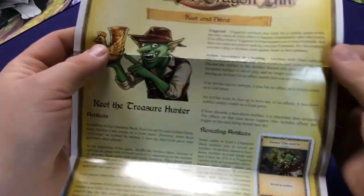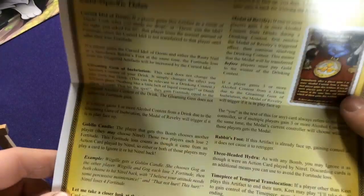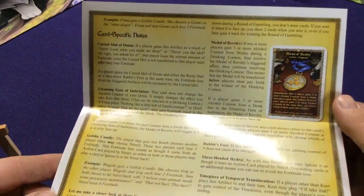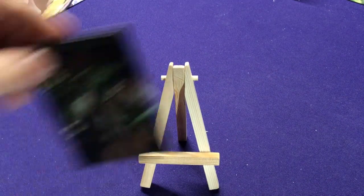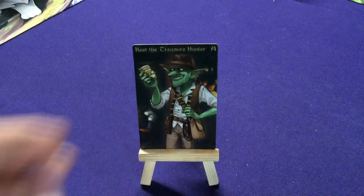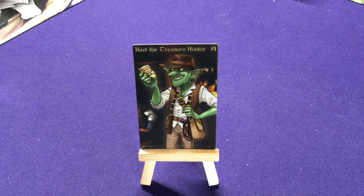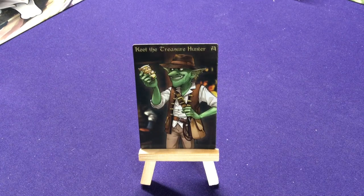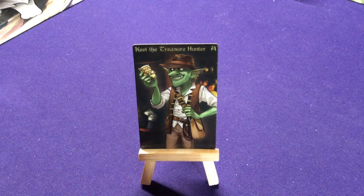I'm not going to go over too much on instructions — we're just kind of looking at the decks as we go. It just explains how each one works and how they work with some of the other characters, rules, and specific card notes. But yeah, let's jump in and start looking at these characters. We'll start with Keek the Treasure Hunter.